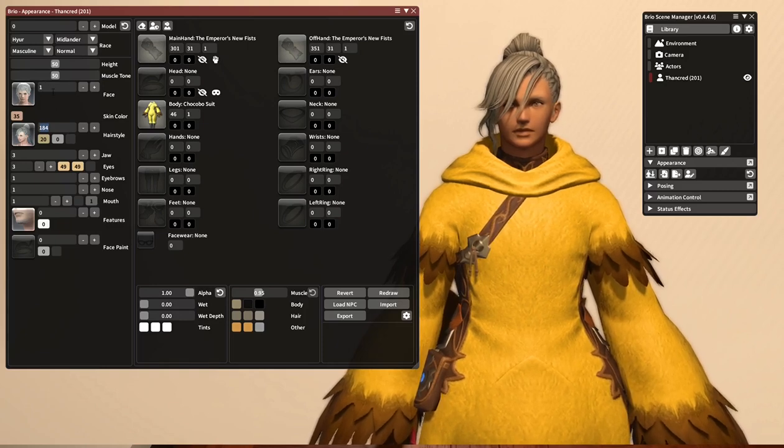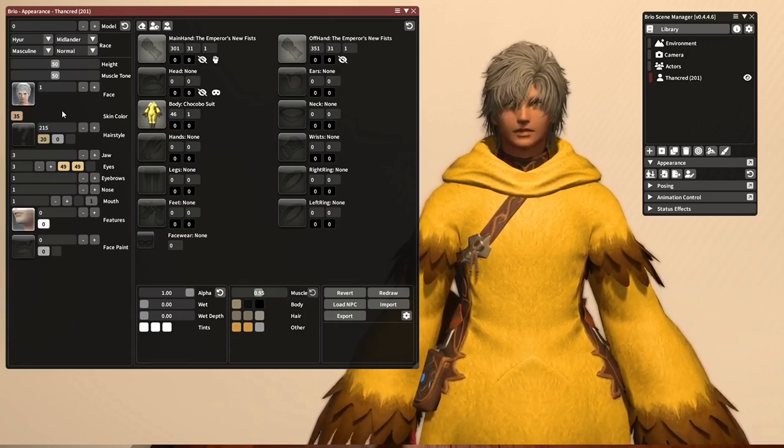You can also put in numbers for NPC-locked hairstyles. I happen to know that Clive's hair is number 215. I'm going to type 215 into this box and hit enter, and now we've got Thancred with Clive's hair.